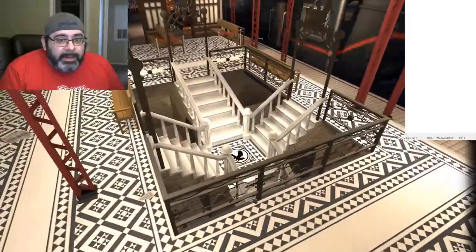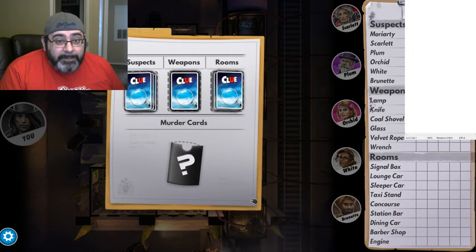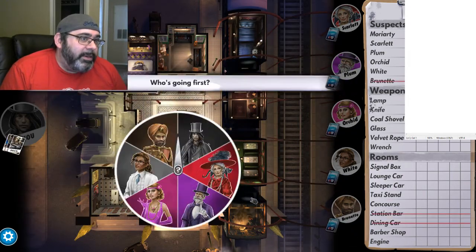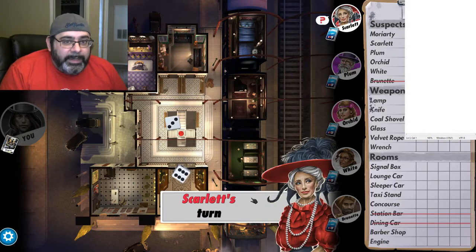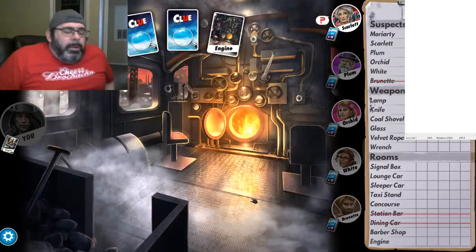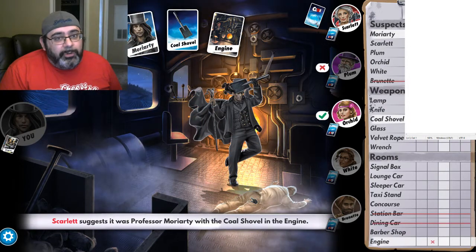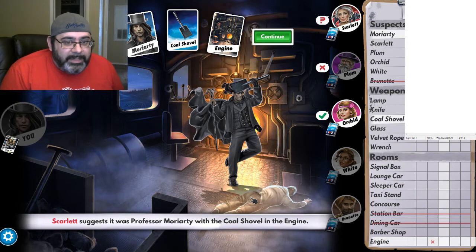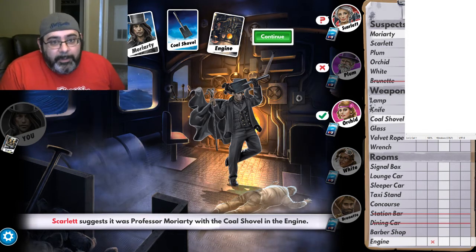We're using a pretty cool little skin here for Cluedo - we're using the Mystery Express one. I always play as Moriarty because of the villain in me, I guess. We started out with one character and two locations, which is not optimal. We're going to be going last, which is not good if you're trying to win, but it is good if you're trying to get a high score and possibly end the game on the first or second turn. If we're trying to win with style, we have an advantage because we get as many clues as possible before we get to go.